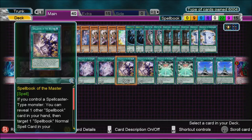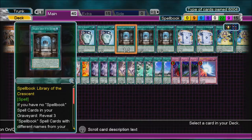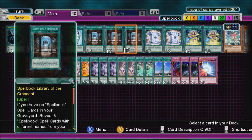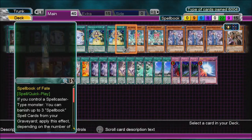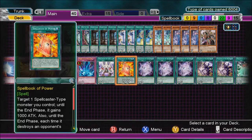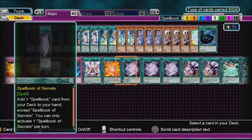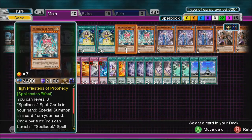Or it can be used in other ways — like play Library of the Crescent, then play Spellbook of the Master and it also becomes Library of the Crescent. Fate, Eternity, and Spellbook of Power are normal Spell cards too, so you can double up on Power on one single monster. Let's say I've got High Priestess on the field — play one Power, then Spellbook of the Master as Power onto that one; it destroys a monster and I search two cards.